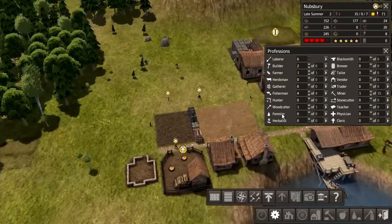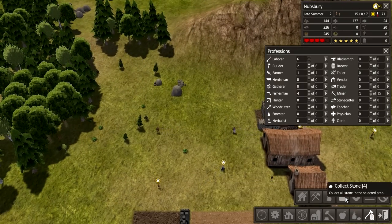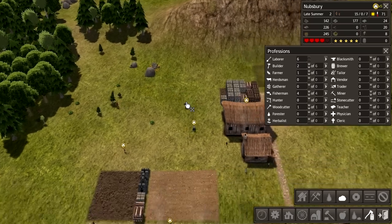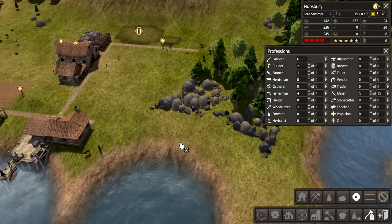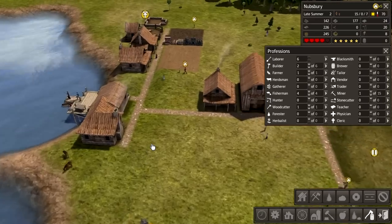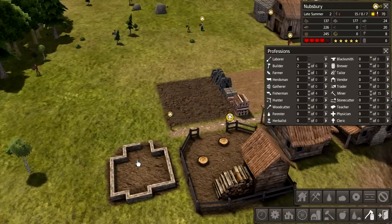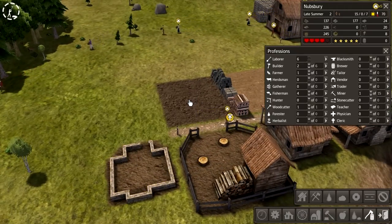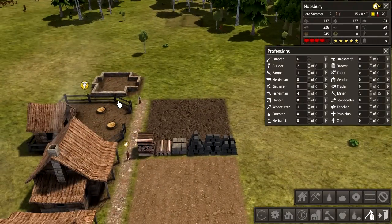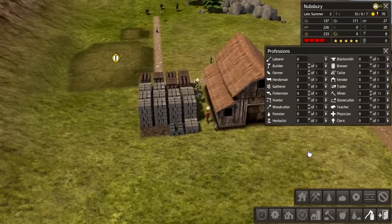Surely there's got to be some stuff to cut down and some rocks to mine or something. Let's get some rocks — click stone, there you go. Bunch of stone here, bunch of iron here as well. There we go. We only have 24 iron. Luckily we don't need iron to build a wood house, so that's good.